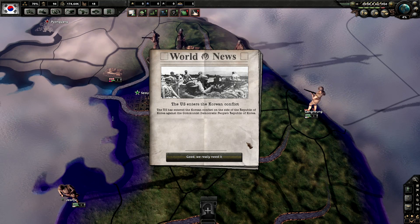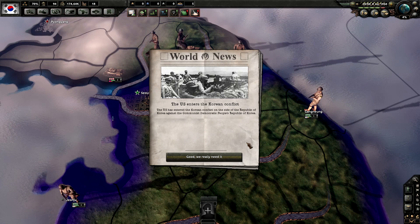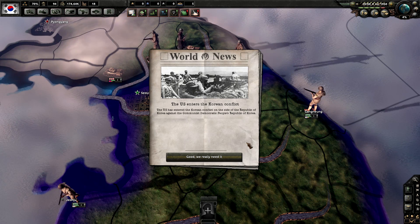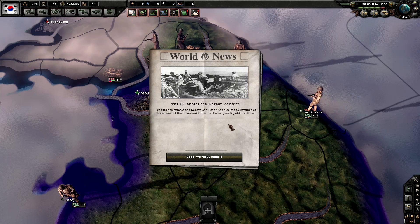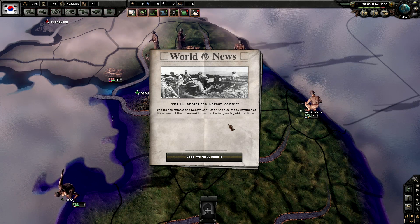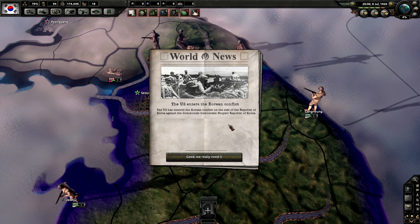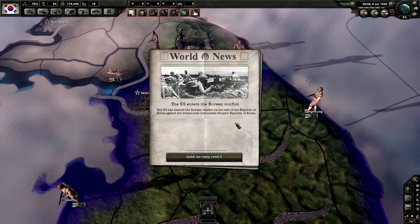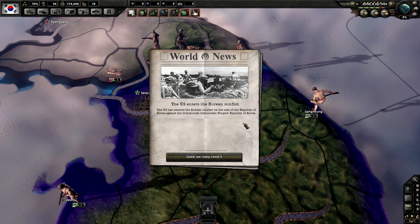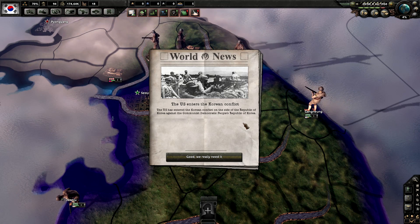The US enters the Korean conflict - they are not involved from the start, but a week or two or three in they enter the war. They get an event where they can choose to participate or just ignore the conflict and stay out of it. But as the AI, they will always accept and enter the Korean War.